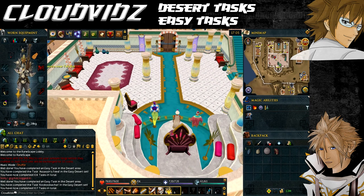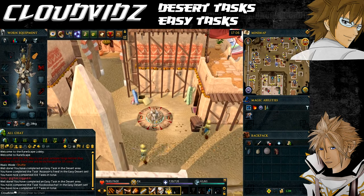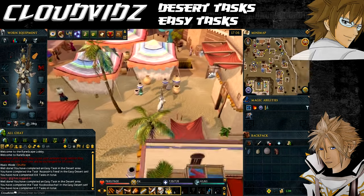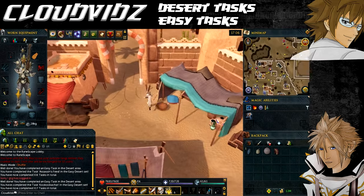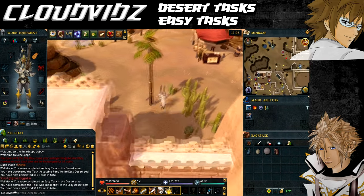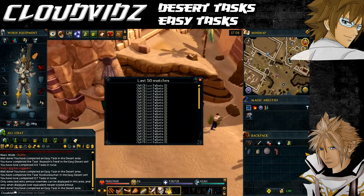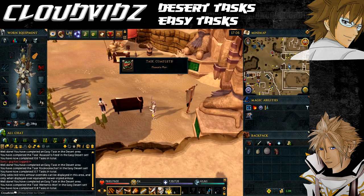The next task is called Memento Mori - view the Duel Arena scoreboard. Head over to the Duel Arena, which is northeast of the Al Kharid lodestone. As you go to enter the arena there will be a scoreboard you can click to view. Just open the window and close it again and the task will be completed.